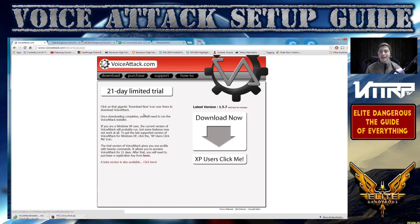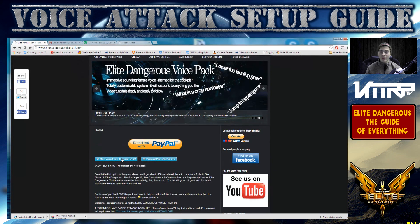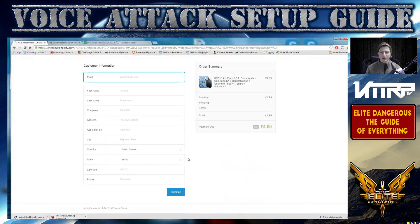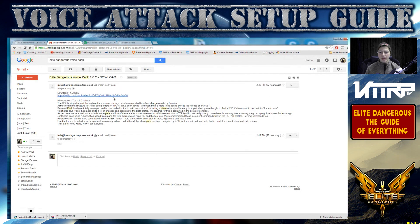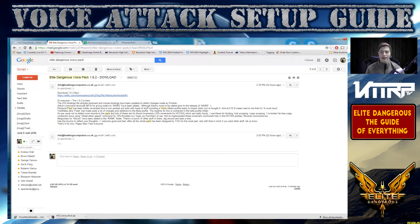Next you're going to need Elite Dangerous Voice Pack. Get the main voice pack as we've talked about. Once you purchase it, you'll get an email with a download link. Click 'main voice pack,' fill out your information, continue — it'll do currency conversions. You'll get a PayPal notification and then go to your email for a download link. Also note: if they release a new version — I bought at 1.6.1 and they just released 1.6.2 — that's a free update for everyone who purchased.